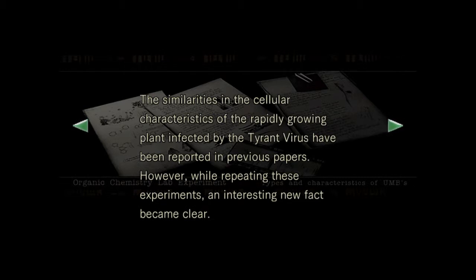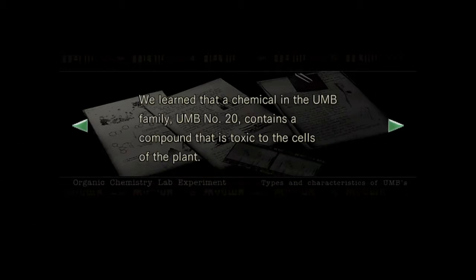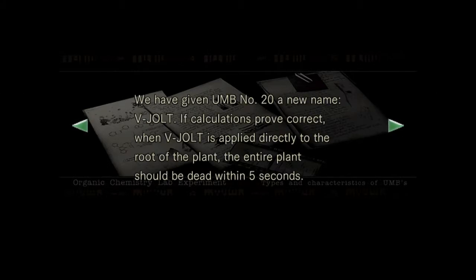The V-Jolt is an item — it's a chemical you can produce with Jill to create a poison that'll kill Plant 42 essentially instantly. You won't have to fight it at all.